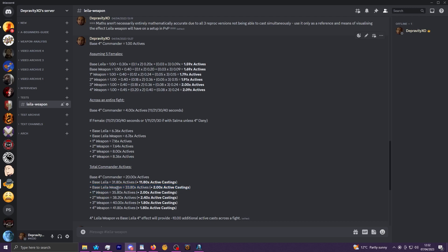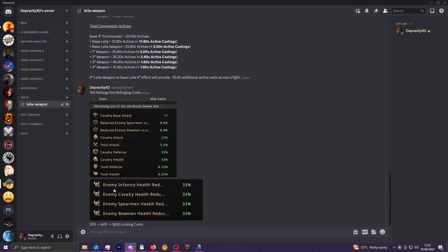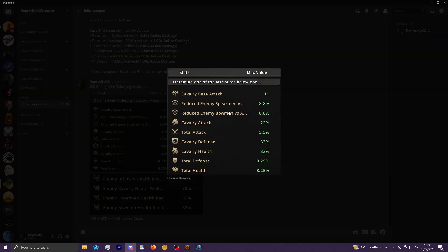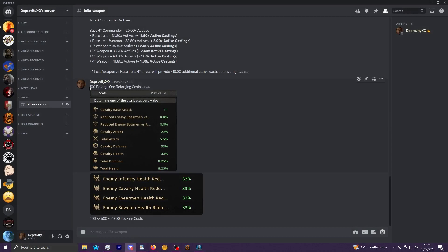On the note of reforging Layla's weapon: it can roll up to 11 base attack, but it is locked into cavalry as mentioned. It will be 100 reforge ore per roll. If you're locking stats, it will be 200 for the first stat you lock, 600 for the second, and 1,800 for the third — which is insanely expensive. And that is pretty much everything you need to know about Layla's weapon.